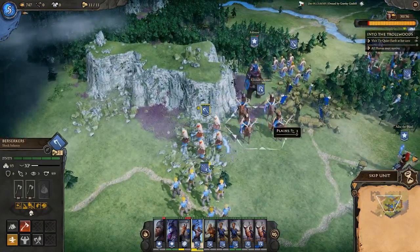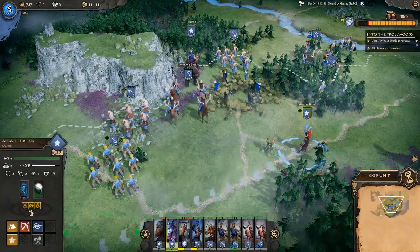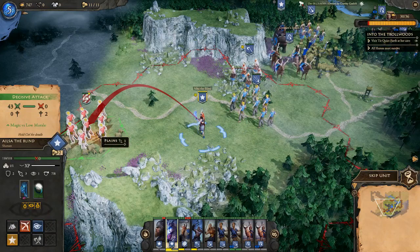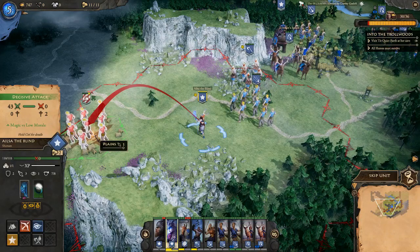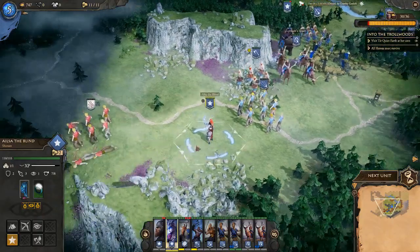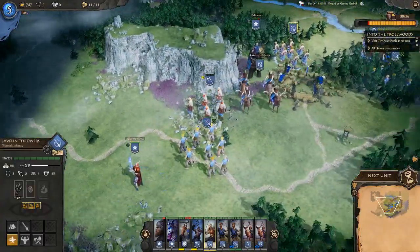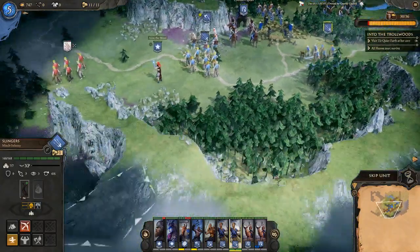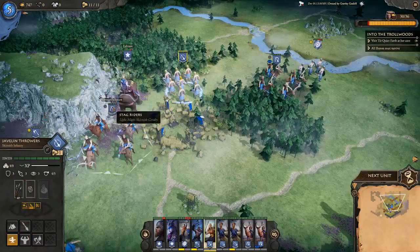Moving cautiously through rough ground to avoid being surrounded, but if we can get missile attacks in that's a different story. We use magic against a low-morale enemy unit and get a decisive attack bonus. They're already routing — terrified of good old Elsa the Blind. Pushing missile units forward, being careful near the forest where there could be wildlife.